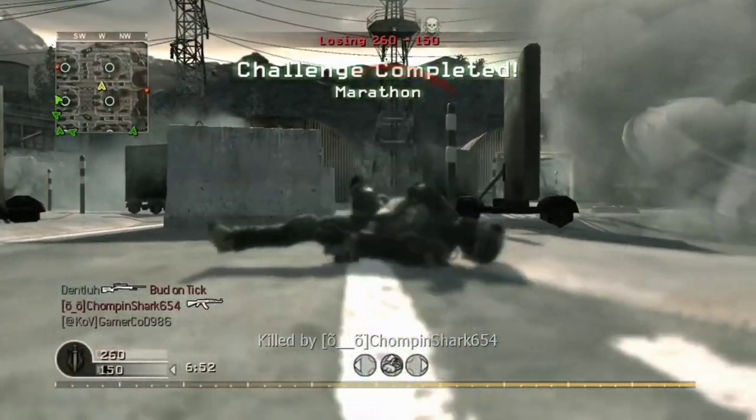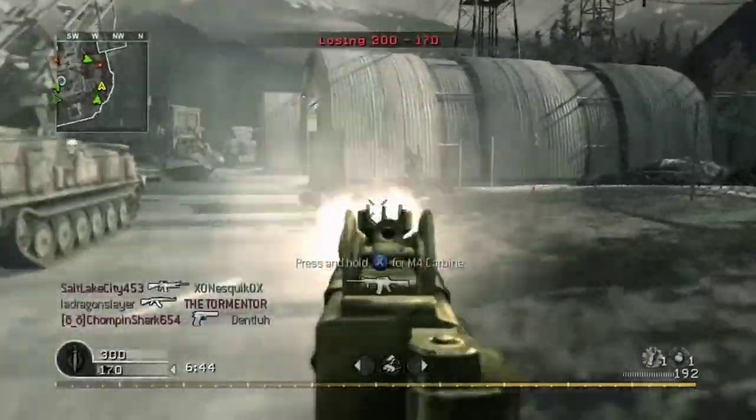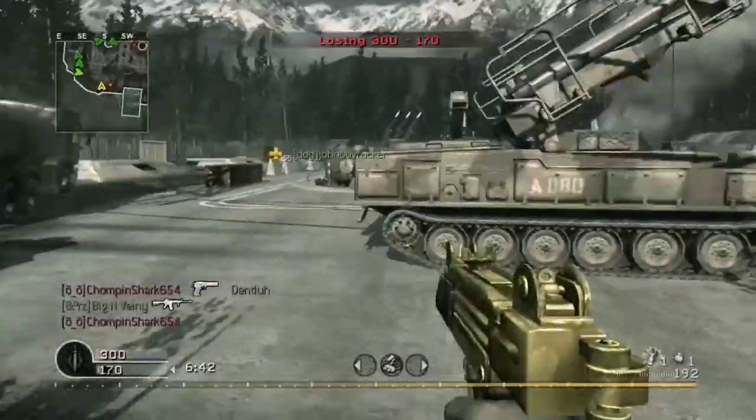The Mini Uzi also has a golden camo which you unlock after completing every submachine gun challenge.